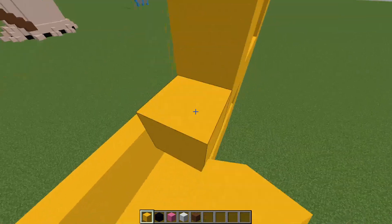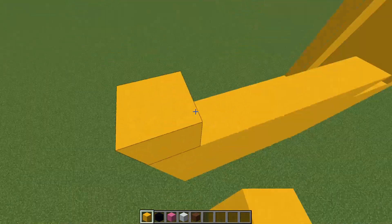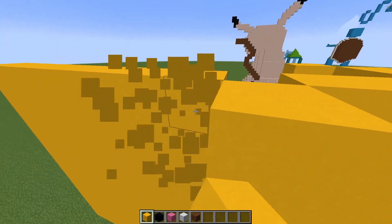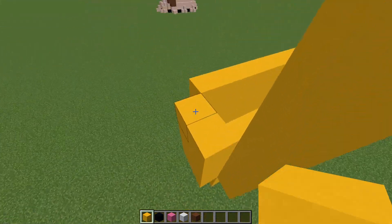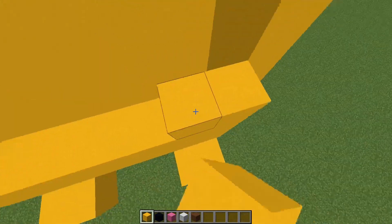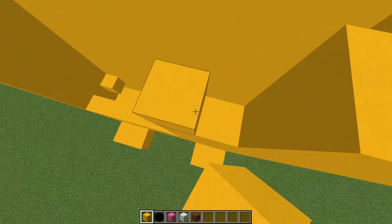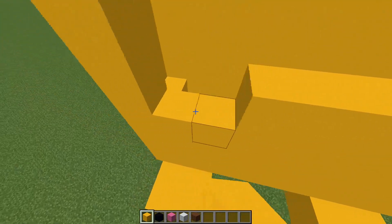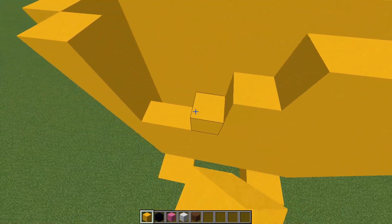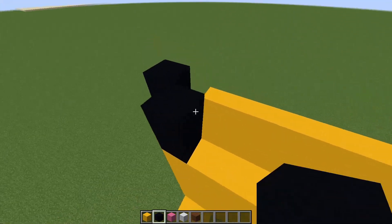I can't wait to actually have all the Smash characters finished in Minecraft. It's going to be really cool to get them all in the game. I actually have to build Steve at some point — Steve is in Smash so technically he's a Smash character which I can build. Should I save Steve for last? It would be funny to save Steve right for the end. Now we'll fill all this in completely with yellow, and next is the black — about two high all the way around.